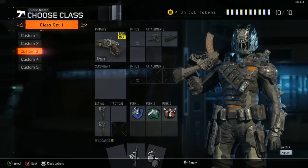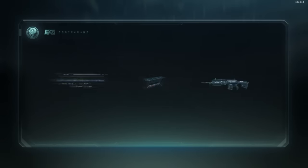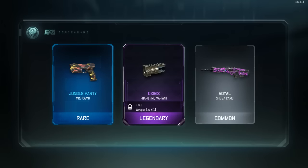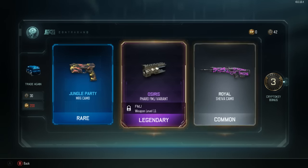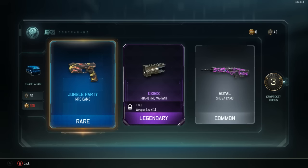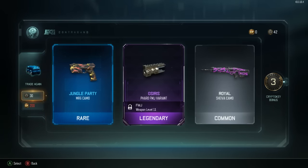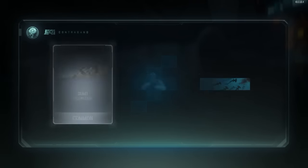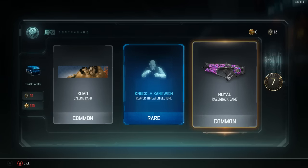We got 69 left. Last two - yuck, three crypto keys, Osiris Pharaoh FMJ variant and Jungle Party MR6 camo. The Jungle Party wouldn't be bad if it was just a little brighter. Last rare - epic, come on! No - Knuckle Sandwich, Reaper Threaten gesture.